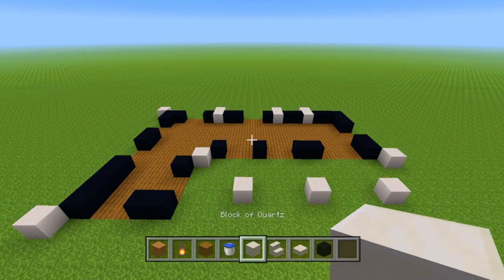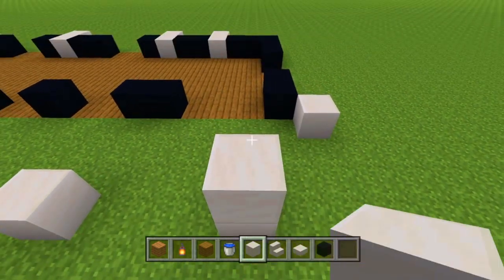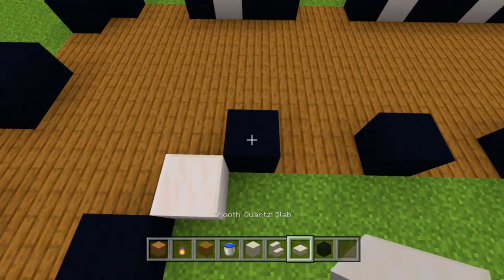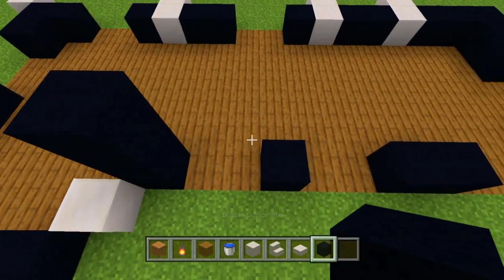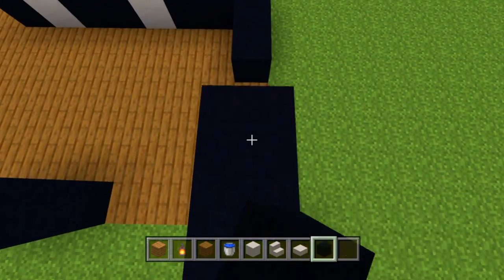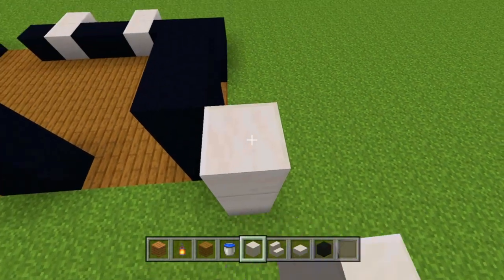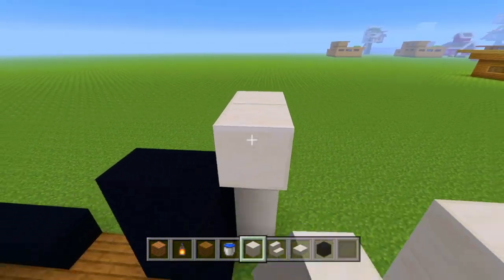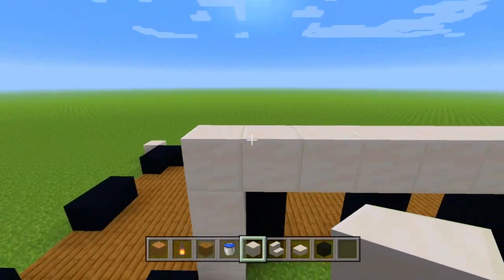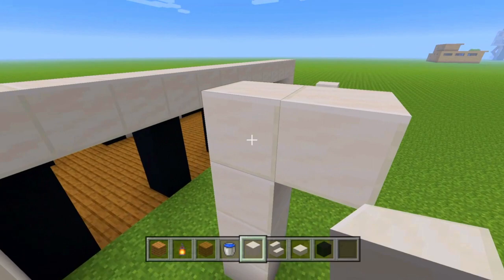Now that we have that part done, we're going to take our block of quartz again and go up two more from all of these three right here. Then we're going to go behind with the black concrete and go up two on all of those right behind there. Then we're going to take our block of quartz again and go up three from this one diagonal and connect it all the way down to this block right there.